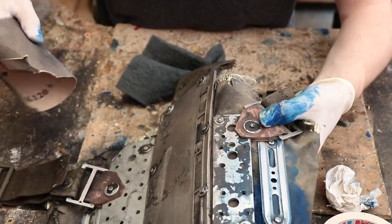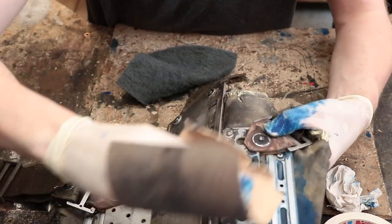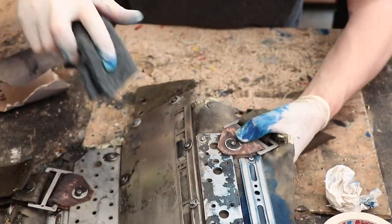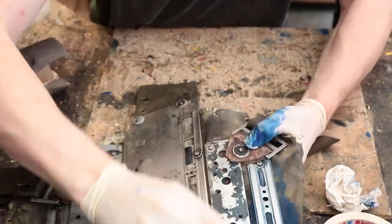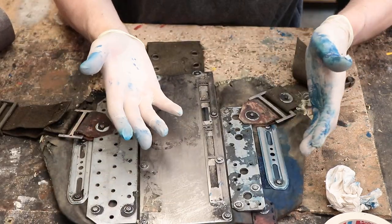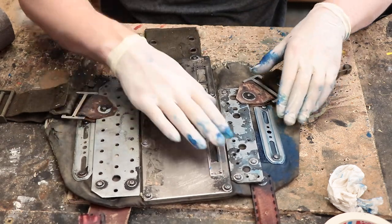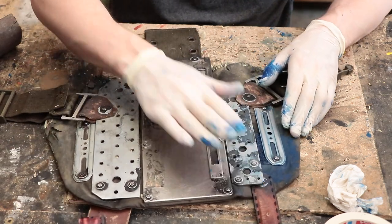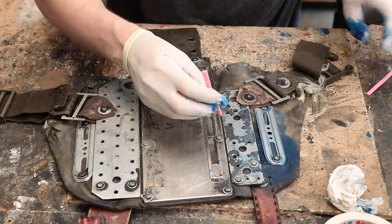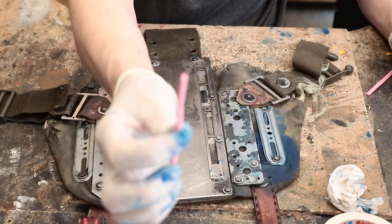I'll do the same thing with a piece of polishing fleece — there we go. This looks actually nice and I want to continue in the same fashion with the other parts. The unfortunate side effect of this technique is that those metal parts are gonna get a bit tinted. I don't want them too tinted, but I do want to fill the holes.